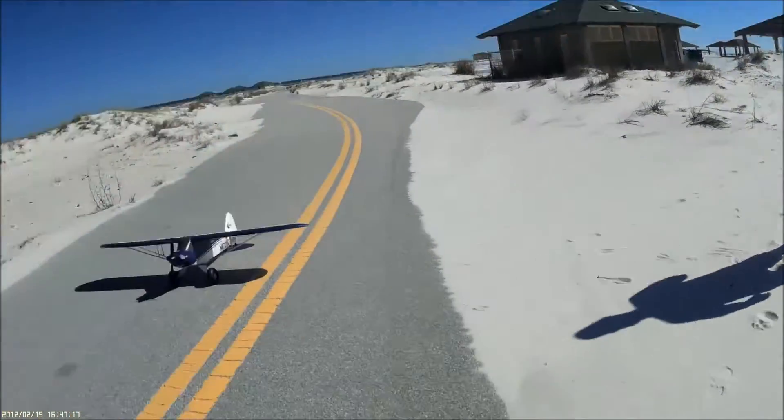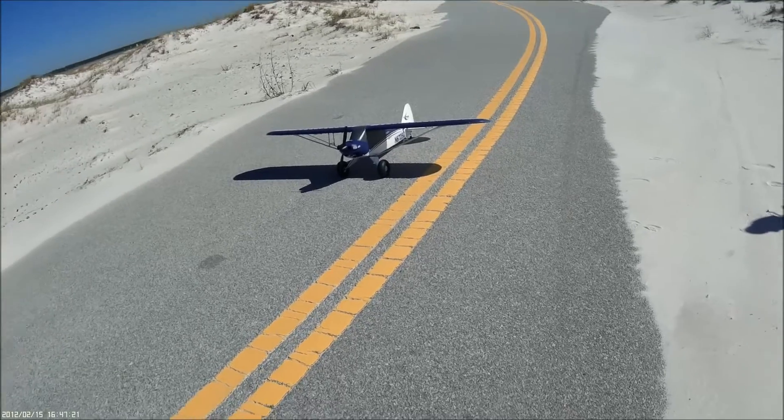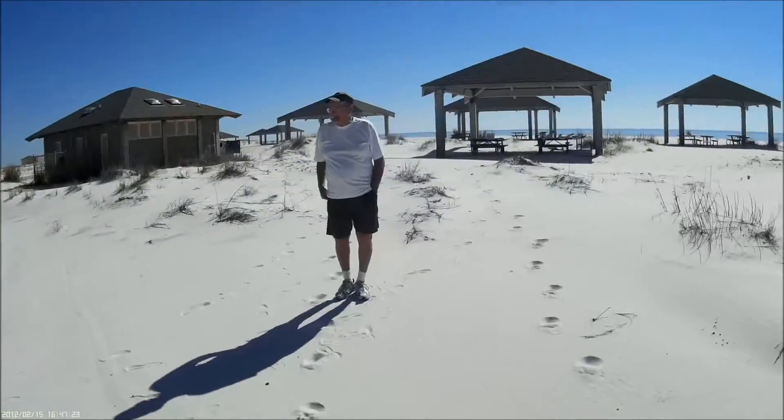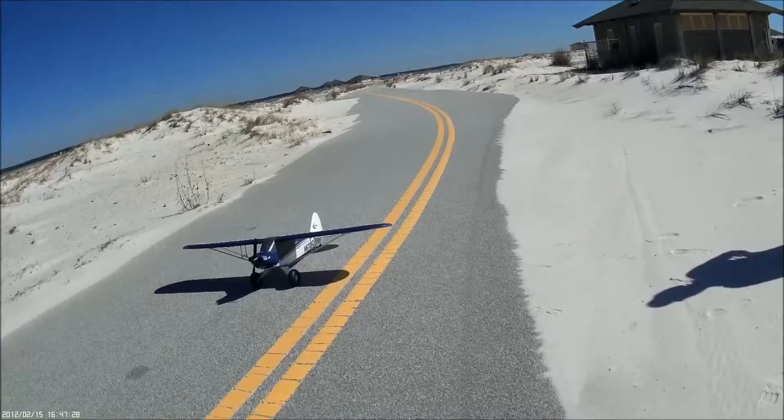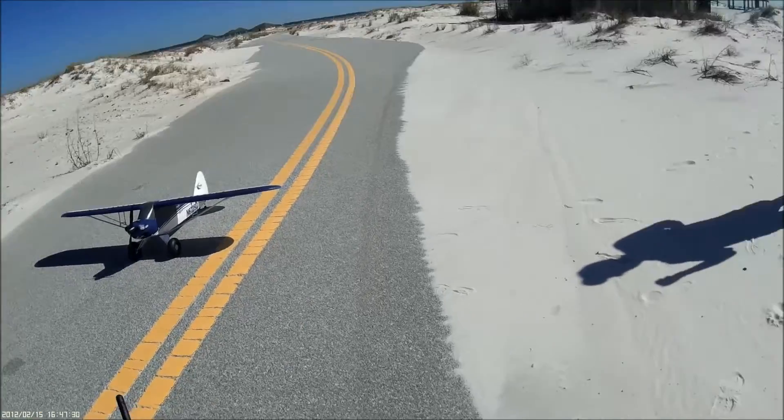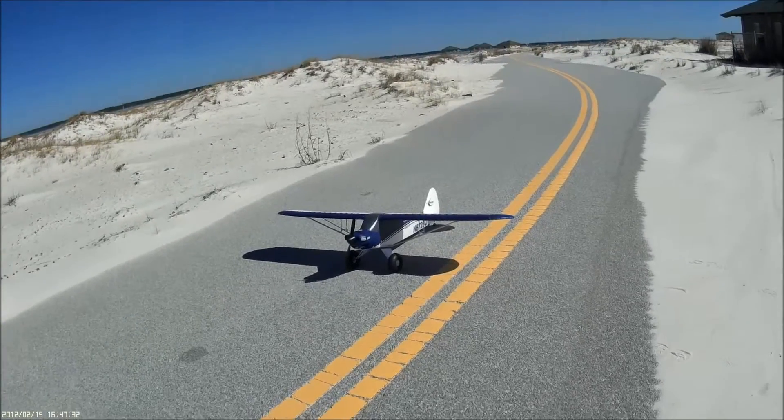This is Paw Paw. This is Cubby — the Carbon Z Cub. It's his third incarnation. He's been wrecked twice and we just rebuilt him. Paw Paw's going to fly him ugly after the rebuild, then he's going to paint him yellow. It's going to be pretty.